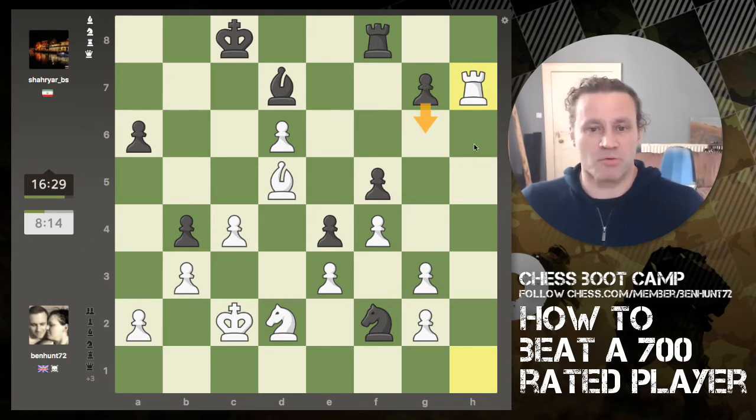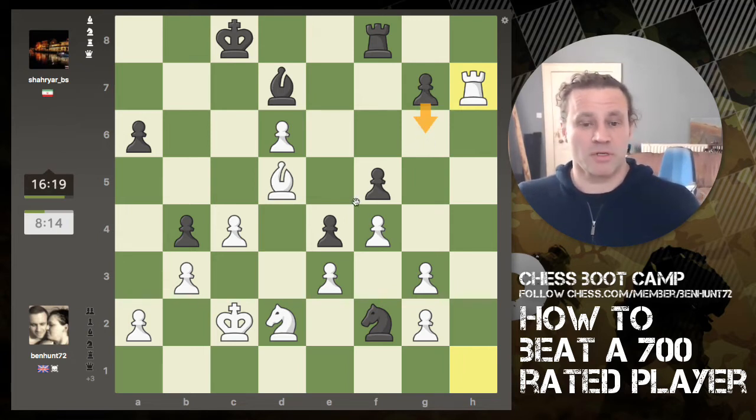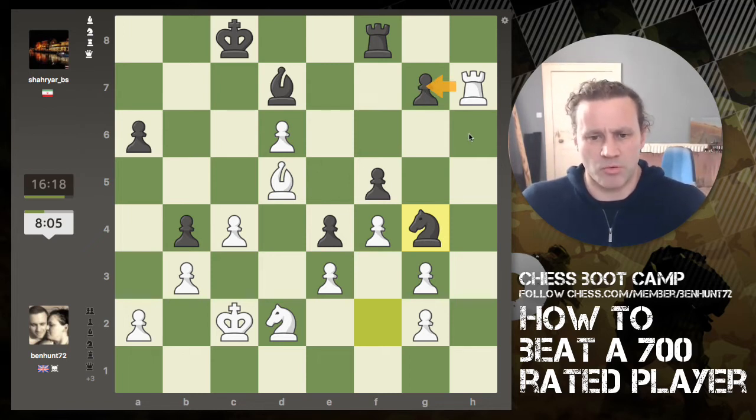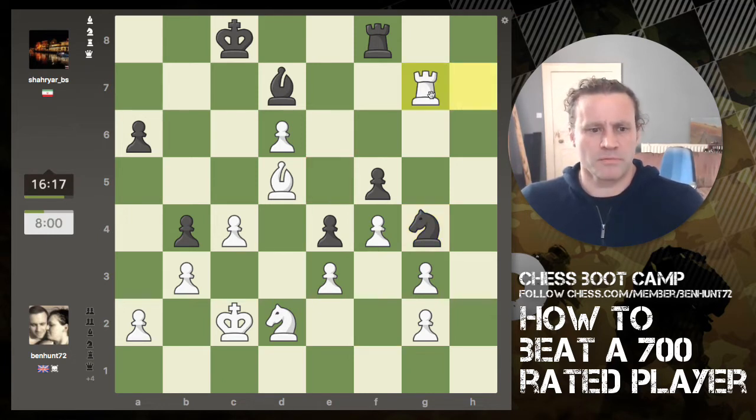He can simply push the pawn, which wouldn't be a bad move actually — it would add a defender. He's gone there, so this pawn is now hanging. I can take that pawn. His knight's not going to go there — I'm just going to grab the pawn. Got to watch my clock; I'm on eight minutes in a 20-minute game.